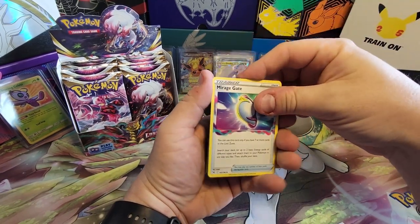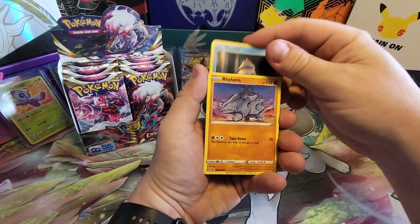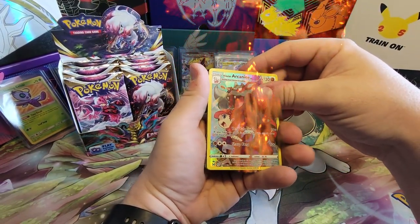Luminion, Mirage Gate again, Litleo, Aipom, Litwick, Snover, Rhyhorn, nice — Hisuian Arcanine! That's a good one. Nice Trainer Gallery card.